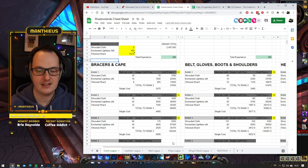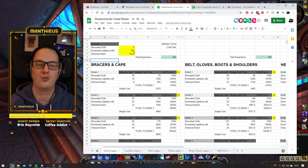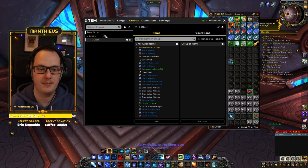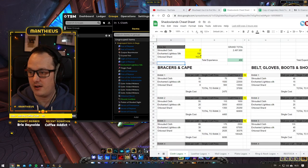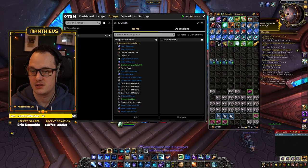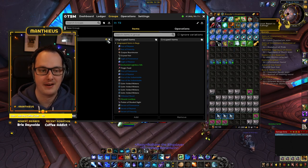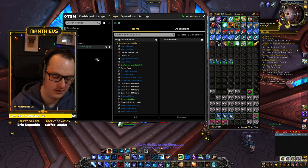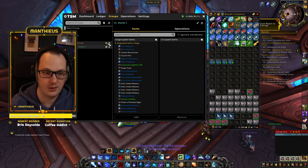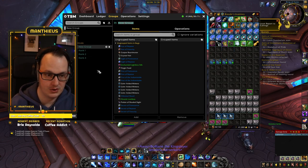We're going to create separate groups for each individual item, and when creating operations we can categorise by tier so we don't have to make quite so many operations. For today's video we're dealing with the mittens, which are gloves — so they're tier 2. We want a subgroup under cloth for tier 2 items, then under that the gloves, and then rank 1 gloves, rank 2 gloves, rank 3, and rank 4.